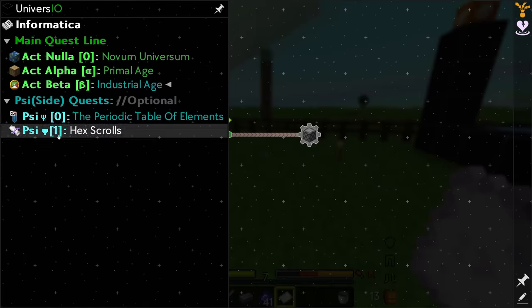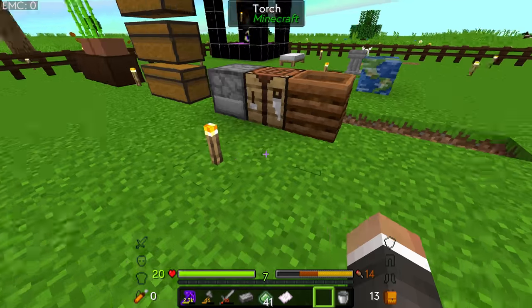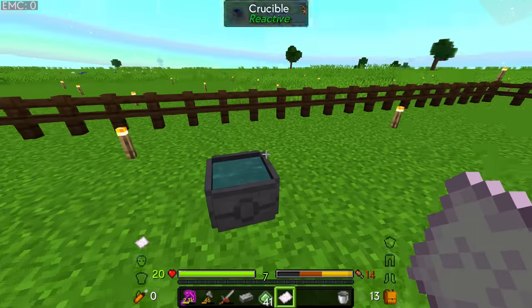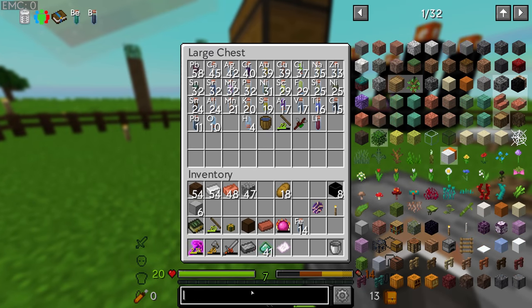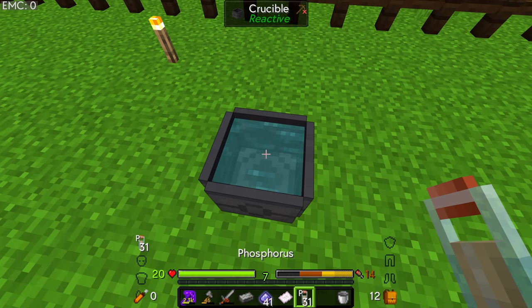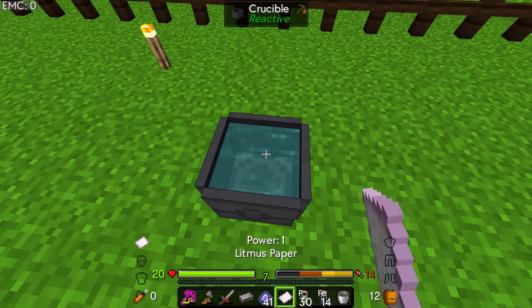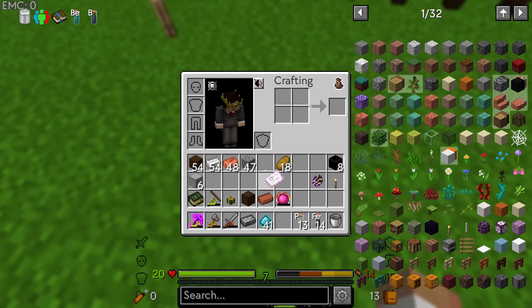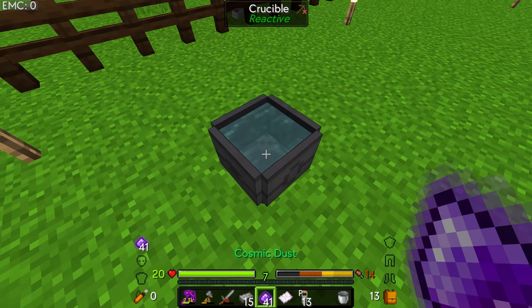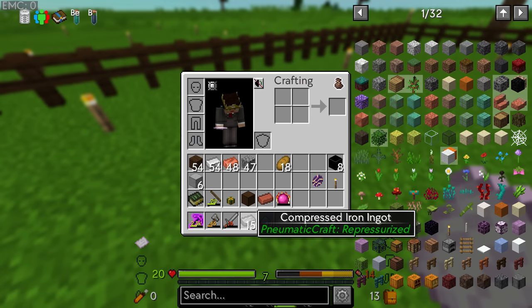We're going to need a lot more compressed iron. We have 14 iron in the chest. We clear the crucible and refill with water. Using the litmus paper by right-clicking the crucible, dropping one phosphorus in says 'acid low' — not good enough to convert iron. We need to reach acid medium, which takes roughly 12-16 phosphorus. Once at medium the iron converts, though the acidity slowly drops as you use the phosphorus to make compressed iron.